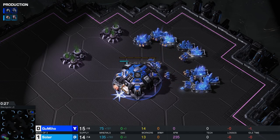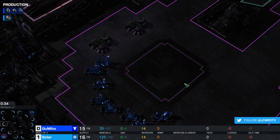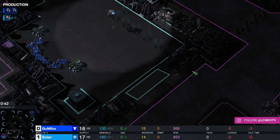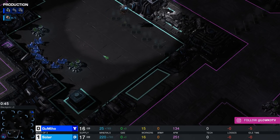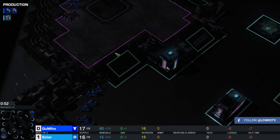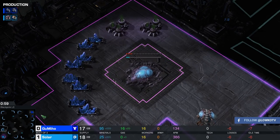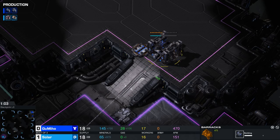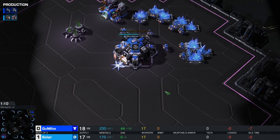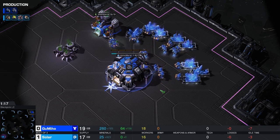Looking over to the Zerg side of things: here's the main base, here's the natural, and usually this is the third base. However, Zerg runs into an issue taking a fourth. They can take it down here, but this base is very easy to push into with Siege Tanks on the high ground and Marines dashing in and out until it falls. Or Zerg can take the fourth up here, but the same can be said — there are great siegeable locations. I wonder if we'll see something along those lines from Gumiho. This map was pretty heavily in favor of Zerg when it first came out, but now Terran players are really showing how to properly deal with the Zerg's fourth base.